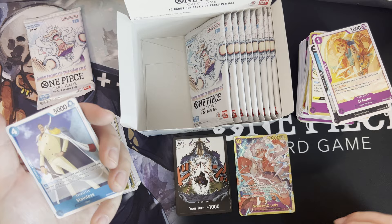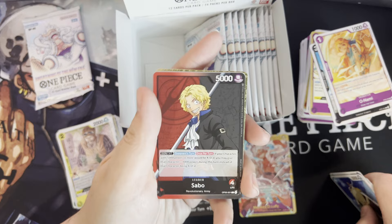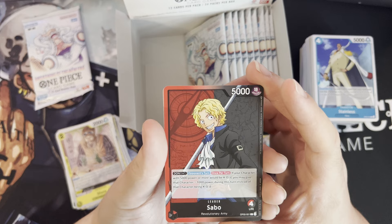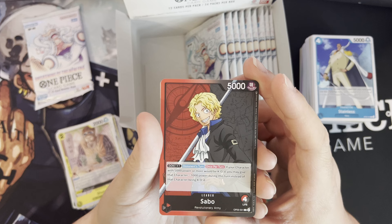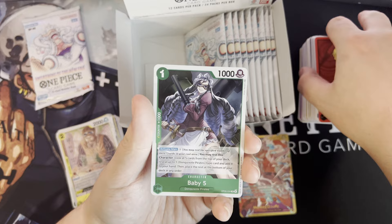That was a little wake up — that's nice. I think honestly with this set, I'm either gonna build purple Luffy or Enel. I don't know if I want to go with Sakazuki yet, but they got Sabo too. If your character with 5000 power or more will be KO'd, you may give that character a minus 1000 power during this turn instead of that character being KO'd. Baby Five.